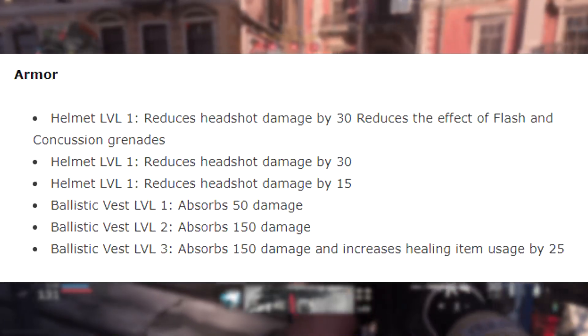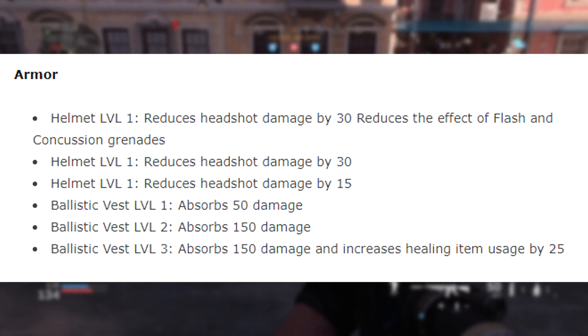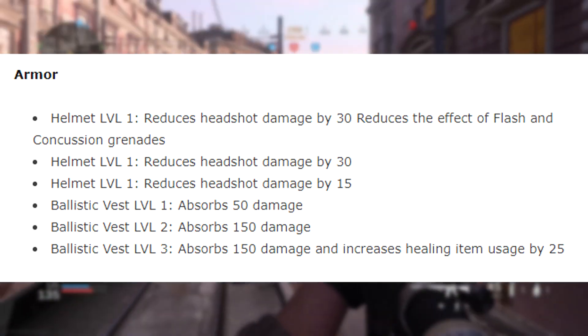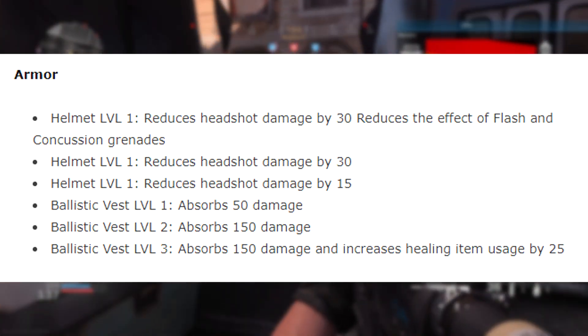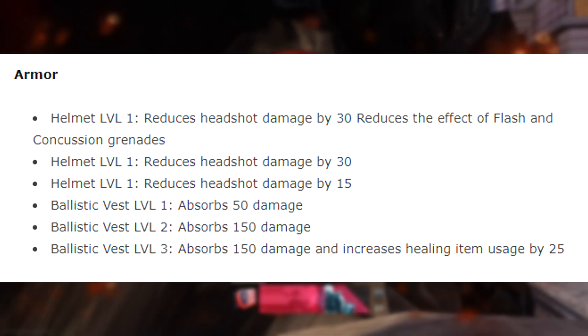For armor: Helmet Level 3 reduces headshot damage by 30 and also reduces the effect of flash and concussion grenades. Helmet Level 2 reduces headshot damage by 30, and Helmet Level 1 reduces it by 15. Ballistic Vest Level 1 absorbs 50 damage, Level 2 absorbs 150 damage, and Level 3 absorbs 150 damage while also increasing healing item usage by 25%.